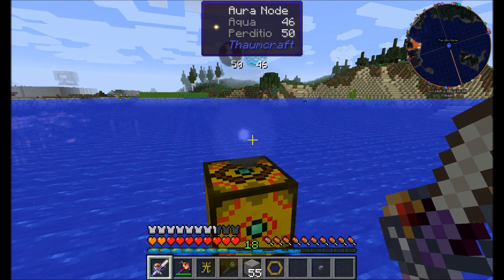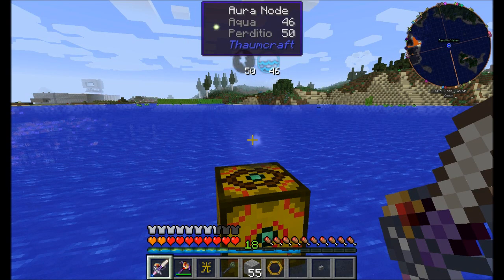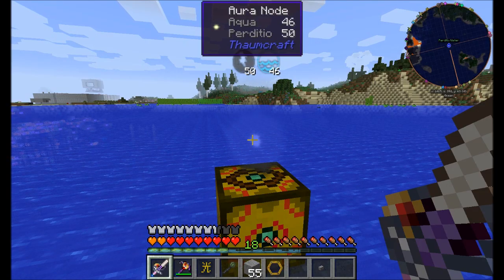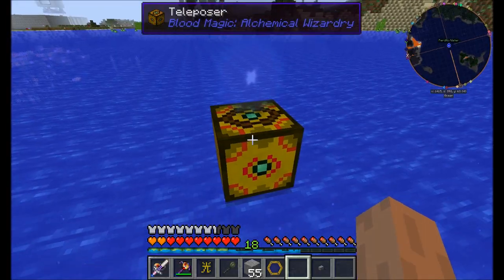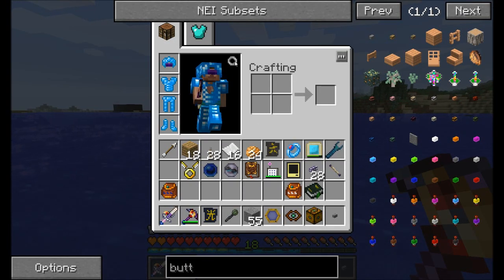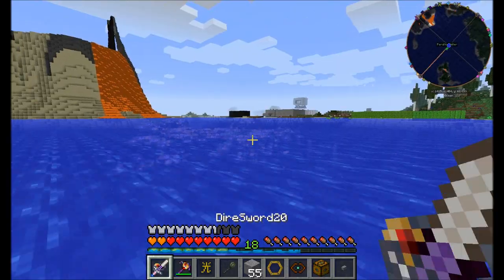Hungry nodes do lots of damage to you, and you could die from them. And when you die, you might actually lose all your stuff forever because it'll suck it up and destroy it. So hungry nodes are bad — you kind of want to avoid them. But if you find one and you can control it, you can get a really powerful node out of it. Unfortunately, I couldn't find one. Let's make sure my magnet's back on and head back to see what we're going to do.